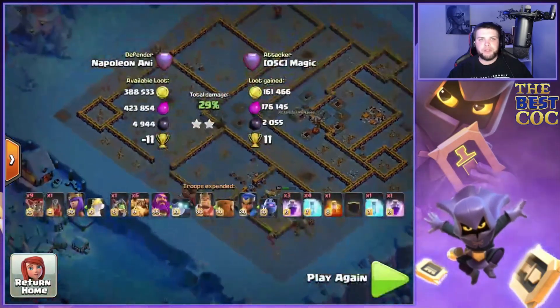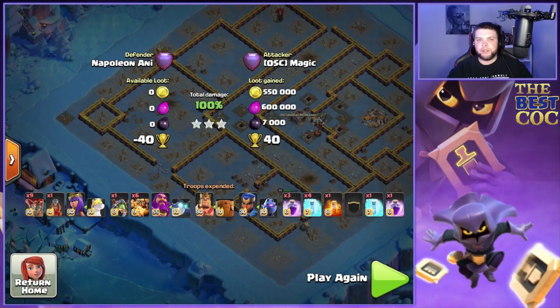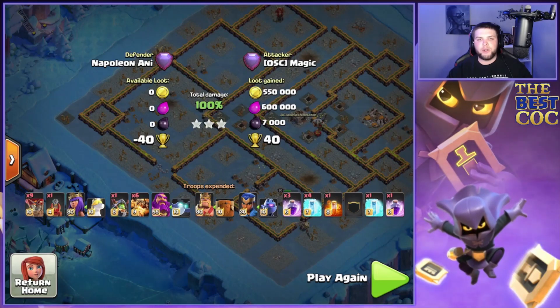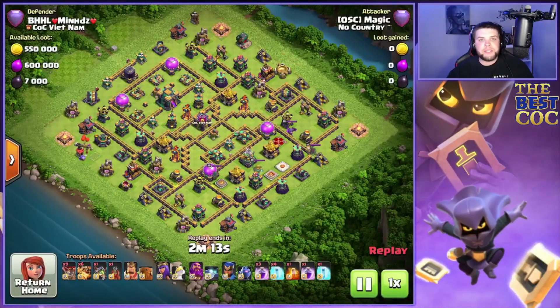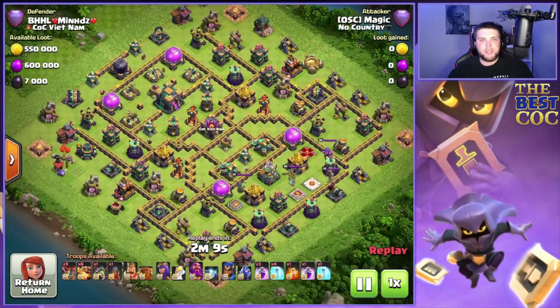The flame flinger kept retargeting and lasted the entire attack. It gave some good funnel up at the eagle area — didn't quite get to the eagle because of the tesla farm, but the idea was there. There was just so much defense with the tesla farm that the flame flinger didn't have the chance to get straight to the eagle.